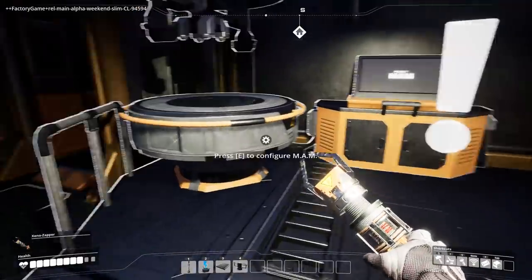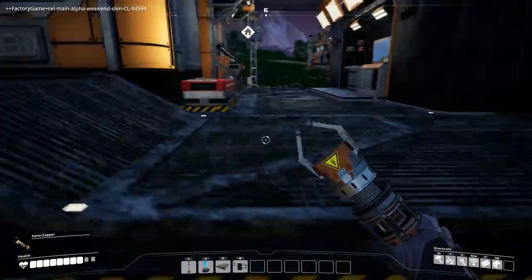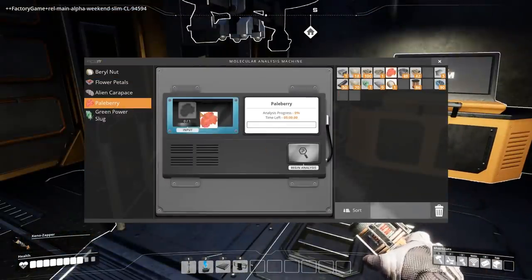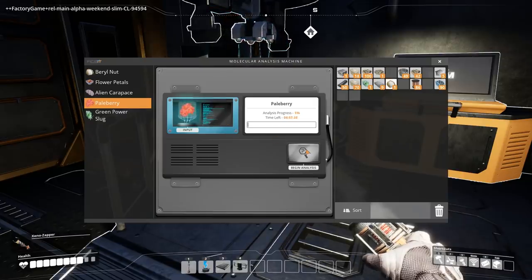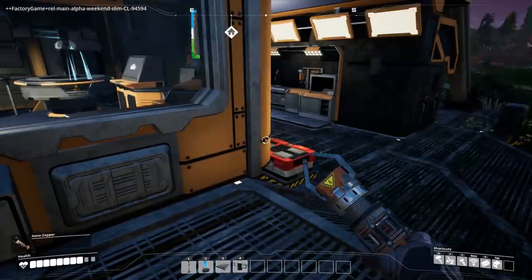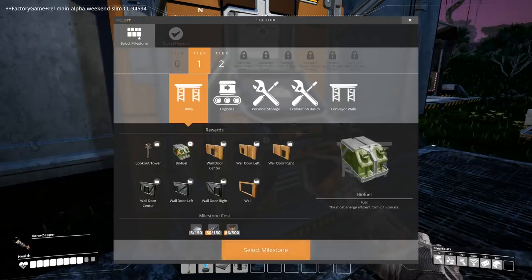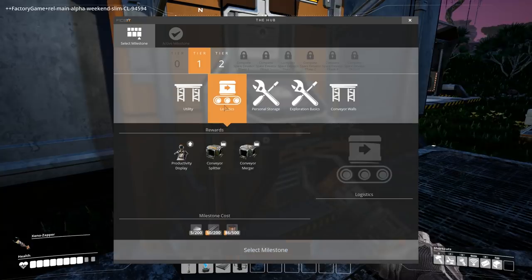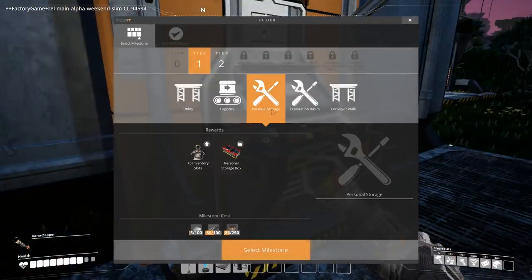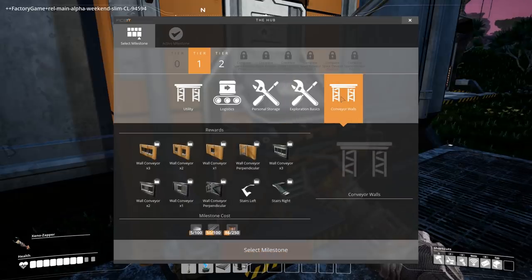So what does this thing do? The MAM input — paleberry! Okay, so barrel nuts — we can put all those things in. I've got a slug, I'll split it, I want one. What kind of rewards are you gonna give me? I have a pale berry, I'm gonna put you in and analyze — oh, it takes five minutes, that's annoying. I wish I could sleep on those beds to make it daytime. So we're at tier one — we have a bunch of doors, biofuel, logistics, conveyor splitter and merger, personal storage upgrades, a beacon, object scanner, and conveyor walls.